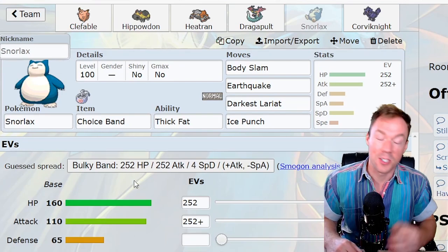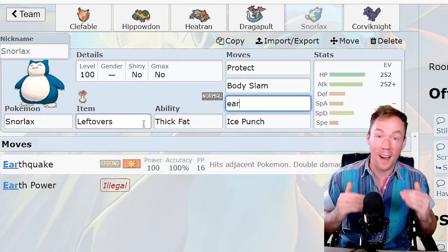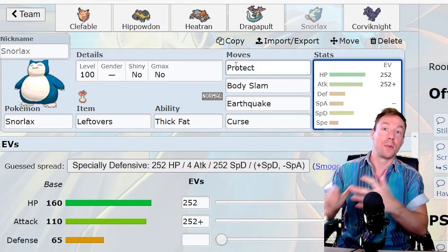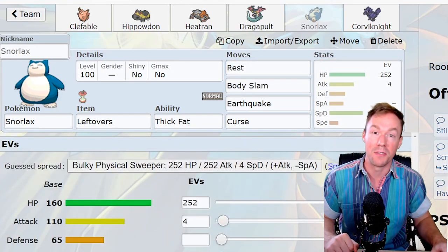If your plan to handle Dragapult is by using Snorlax as a special wall to handle all its attacks, that's fine. You can use the Pokemon you want, but you can't just blindly use them however you want. You have to have specific objectives for them in mind.